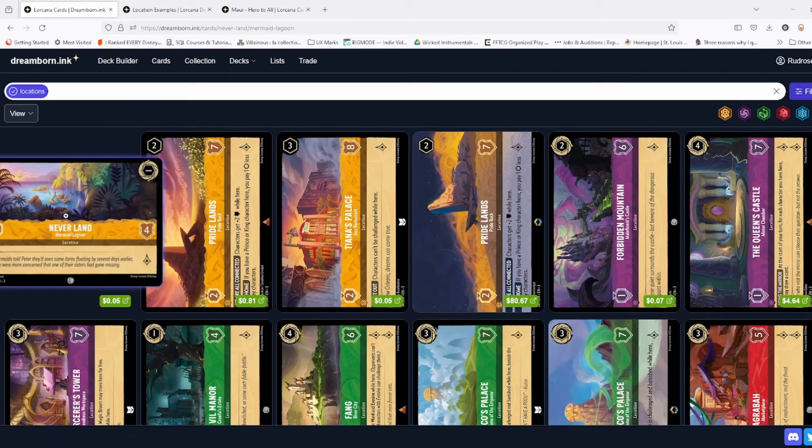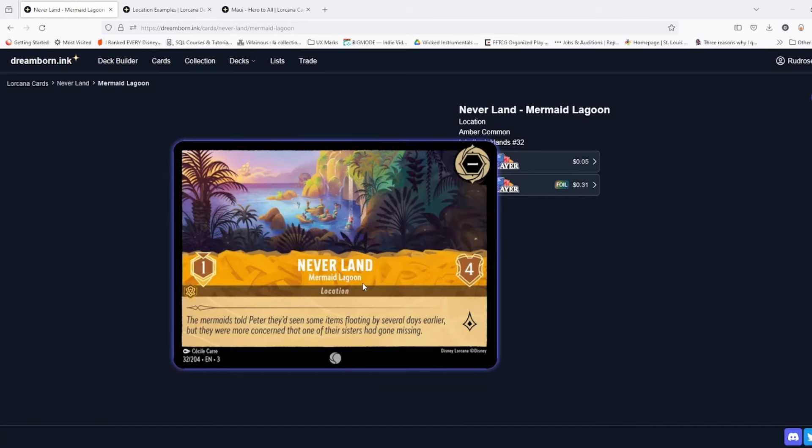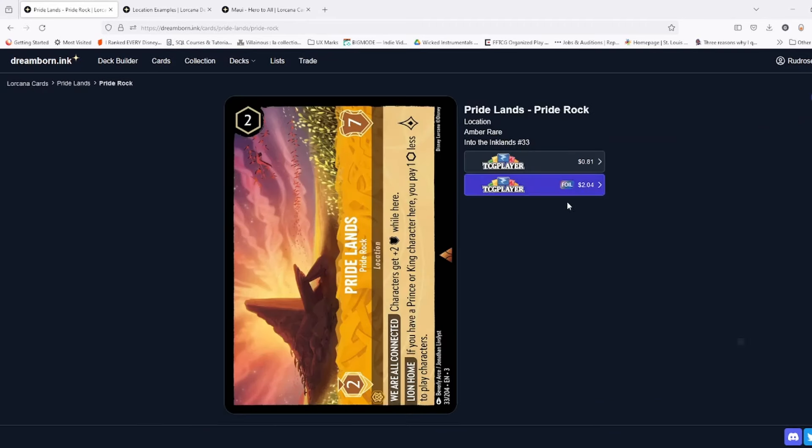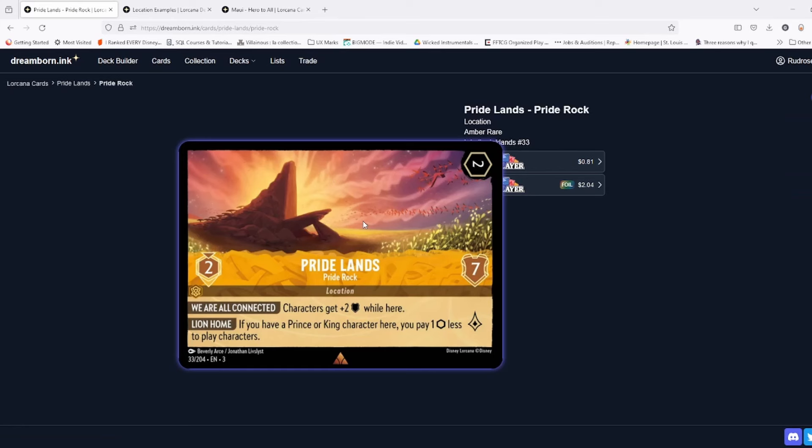Each ink color has one location that essentially has no effects — just a generic one. Neverland is just cheap with not many reasons to move there; you don't see it very often. Pride Lands has certainly become more popular lately. It's uninkable but only costs two, with seven willpower, quests for one, and the effects are very good. Yes, it's a little expensive to move someone there, but then it makes everything cheaper and makes them stronger. I think Pride Lands is very good — you're getting a lot of value.